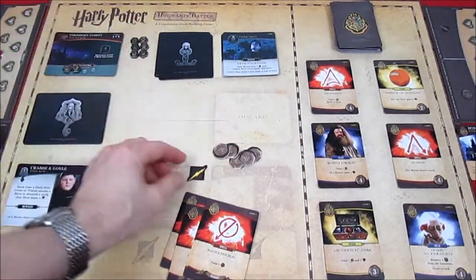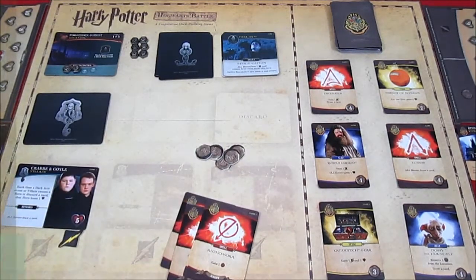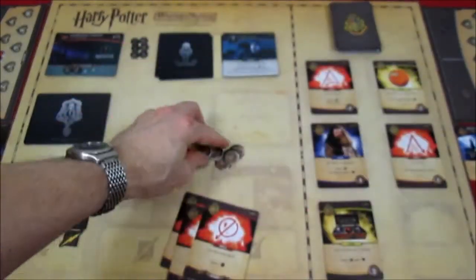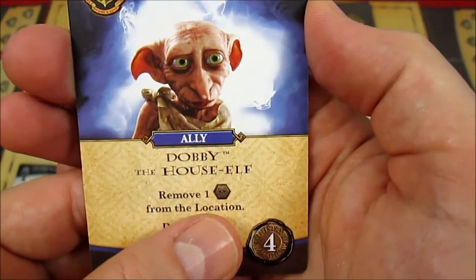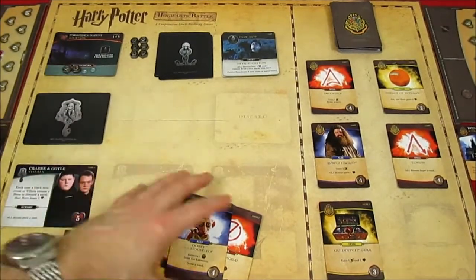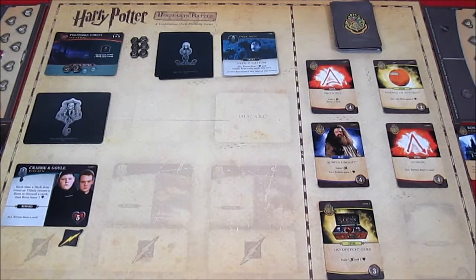Harry plays his cards. We play Incendio: gain an attack and draw a card, but we can't draw, so just one attack. Choose one — gain two influence or draw a card; we gain two influence. Three more influence gives us five influence total and one attack. We put the one attack on Crabbe and Goyle. With five influence, Harry buys Dobby for four — remove one influence from a location and draw a card. Very powerful.